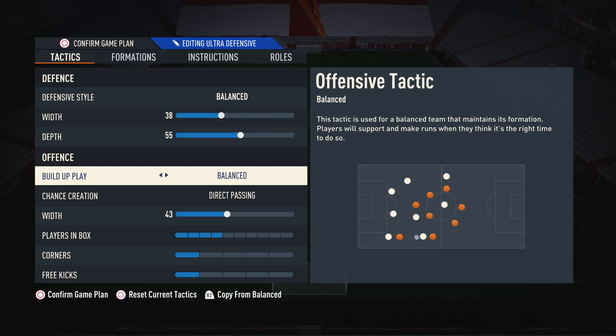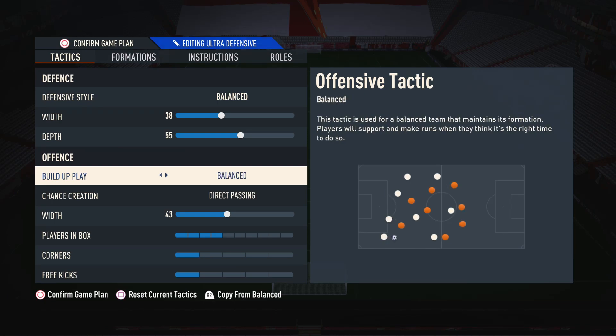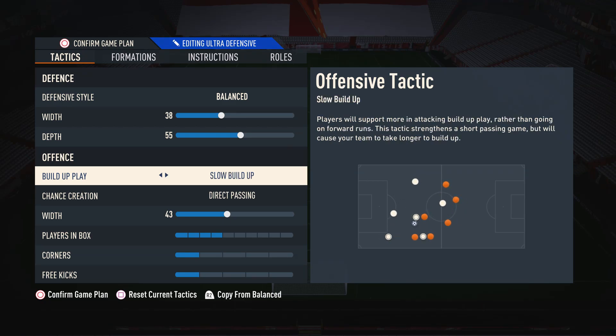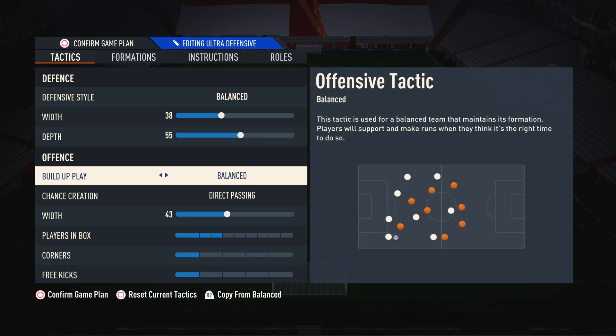Moving on to the build-up play, I have this on balanced. The reason is because it's the most consistent and varied form of build-up in the game. When you use balanced, you can pick and choose when and where you use each form of build-up, such as slow build-up or fast build-up. For example, if you use slow build-up, you're always restricted to playing slowly. The same way if you use fast build-up, you always have to play quickly. Balanced allows you to pick and choose when and where you use each form.